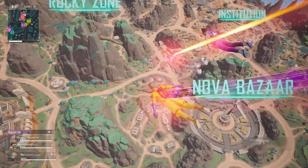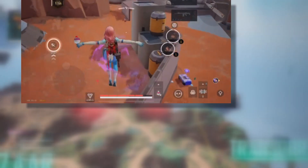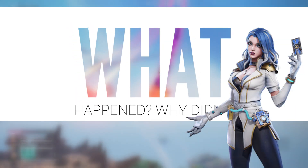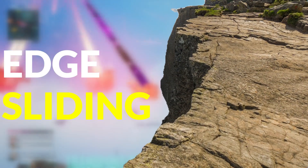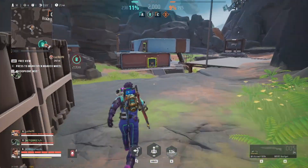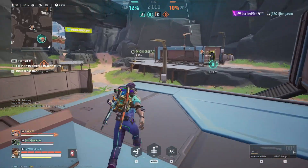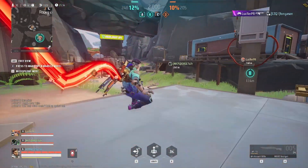You've probably had this moment. You're in a fight and just as you yell, 'It's one HP!' your enemy disappears, escaping with ease. What happened? Why didn't you catch them? Chances are, they were using edge sliding. What is edge sliding? It's pretty much what it sounds like — you slide on an edge. It sounds simple, but the difference it makes is huge. Check this out. You don't slide like this, do you? That's because top players use edge sliding to boost.